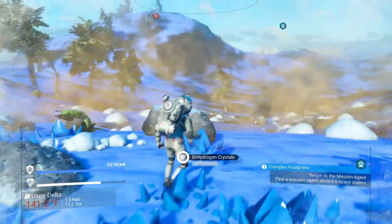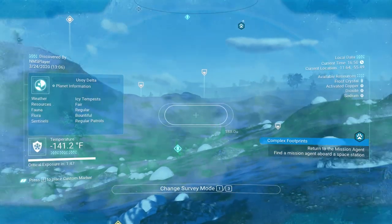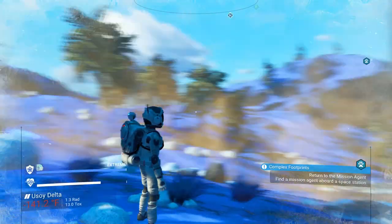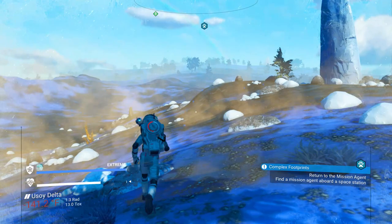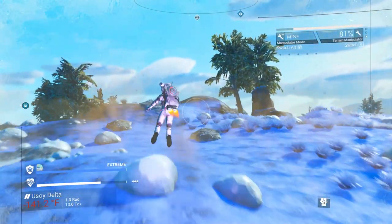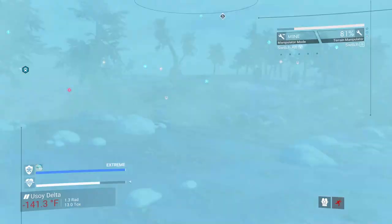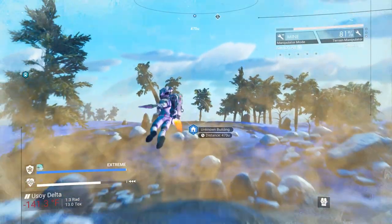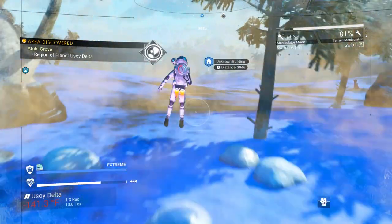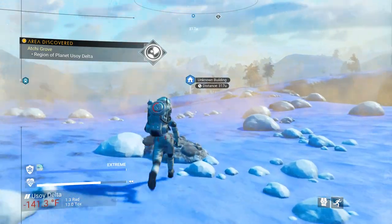That's normal mode, so if he gets killed he just goes and picks up his grave — it's not a big deal. This guy does not need any food. There's a building — there we go. For an extreme planet, this place is pretty calm. What's the temperature? Minus 141 Fahrenheit.